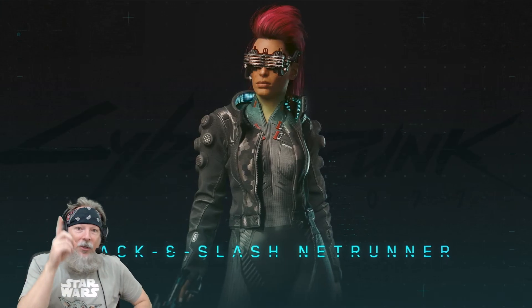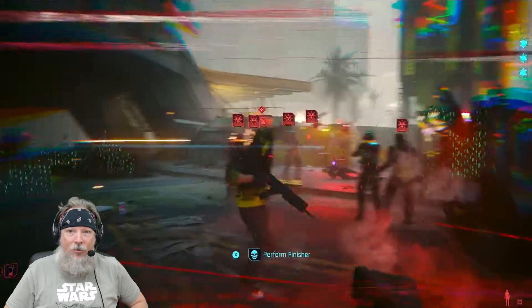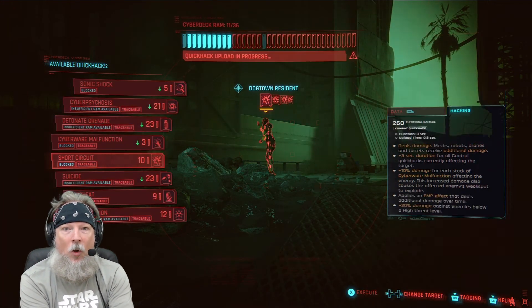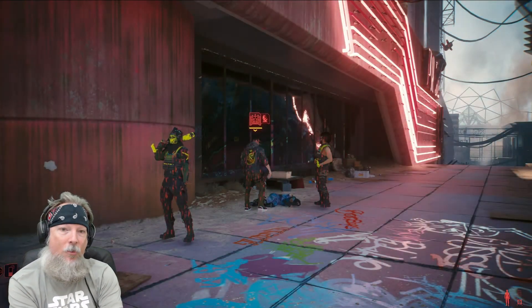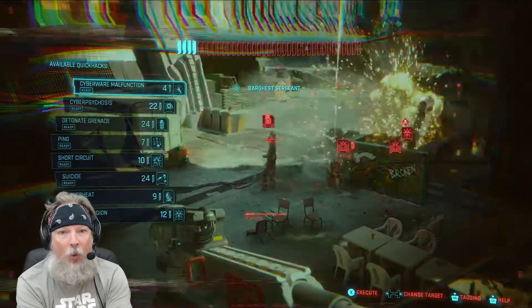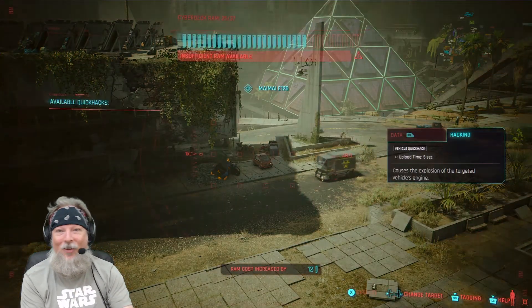The thing with this build is they made it more towards hack-and-slash, so they've got a lot of melee in it. I don't like the monowire, but I do love the Netrunner and being able to do AoEs. This all looks amazing with the new skills set up. They may be pushing you toward the monowire because — they talked about this in the Night City Wire — you get points back from using the monowire, which helps you regen more quickly for your Netrunner abilities. I'm like, are they really going to force me into melee? I hope not, because I really just want to do pistols.